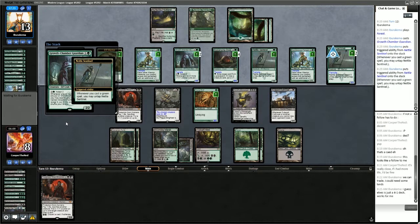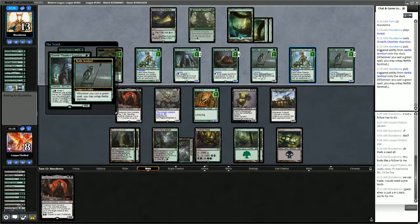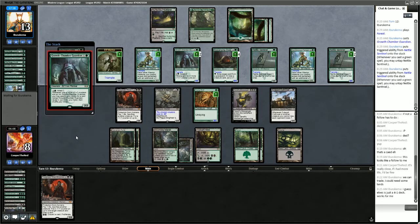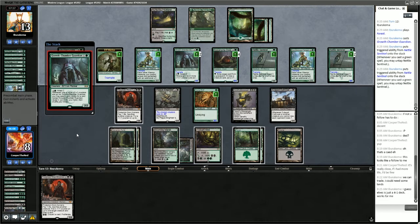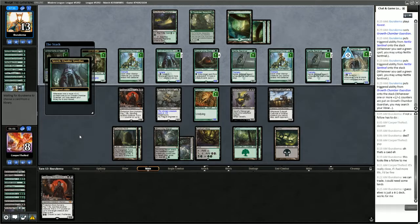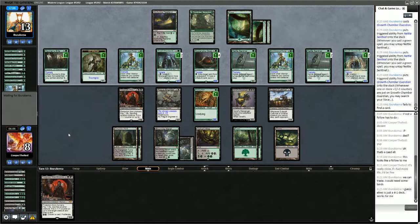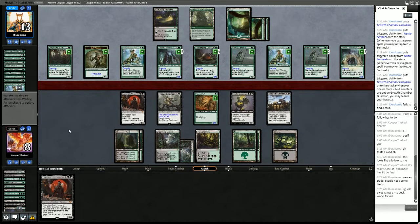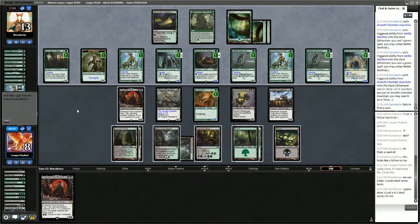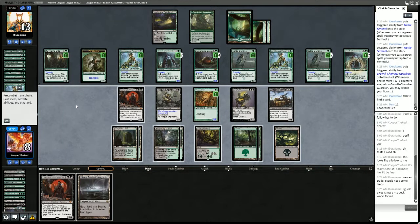Scavenging Ooze has been doing a ton of work — this is their second Scavenging Ooze; we managed to get rid of the first one, but the second one is tripping us up. We're going to have to go for it this turn. We just get Urborg off the top — come on, deck. Unfortunately, they have 3 mana up; Yawgmoth is not looking too good.